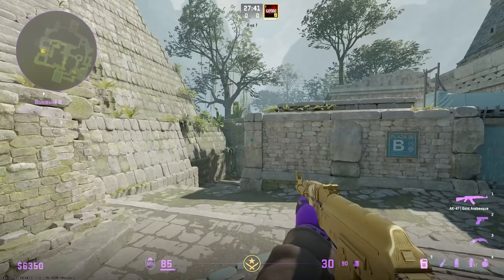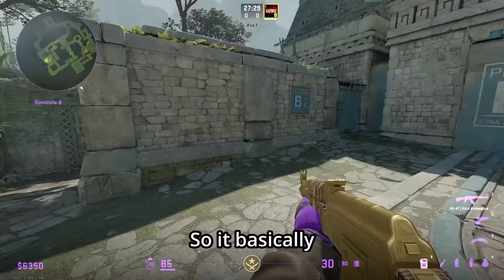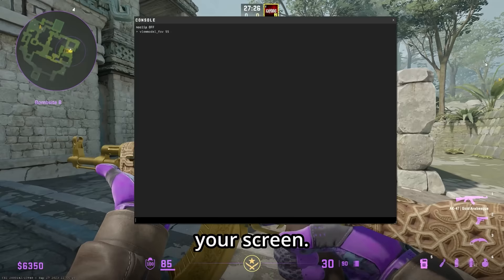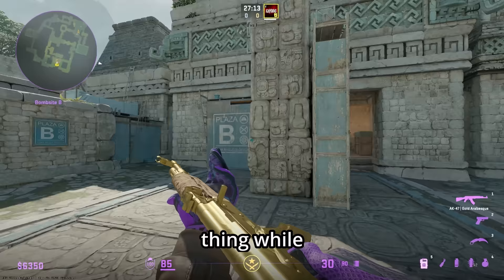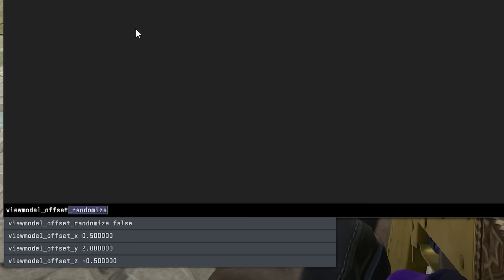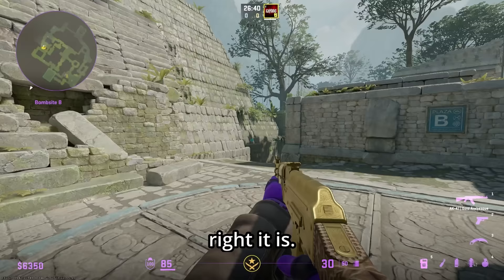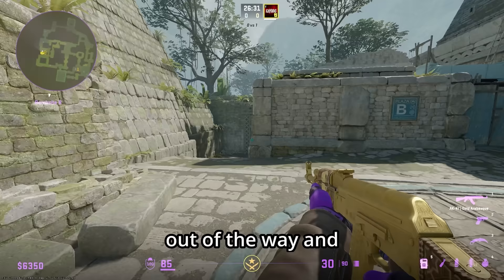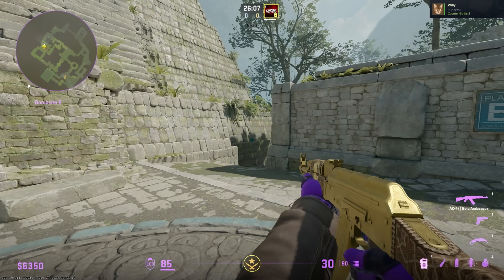For view model settings, type viewmodel_fov in the console. You can set it around 55 to zoom in your weapons so they take up more screen. I find 90 to be the best middle ground — you can inspect your weapons and see the entire thing while standing still without it being too overbearing. View model offset has X, Y, and Z axes. X controls left/right — I like around 2 so it stays out of the way and gives more real estate in the center of the screen.